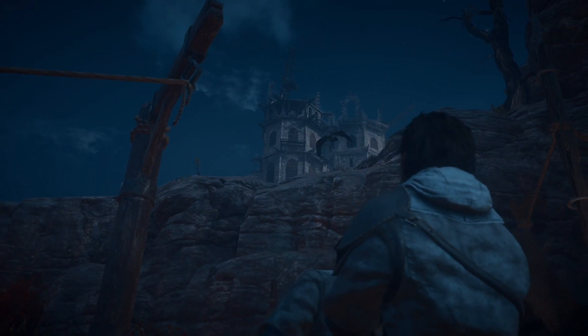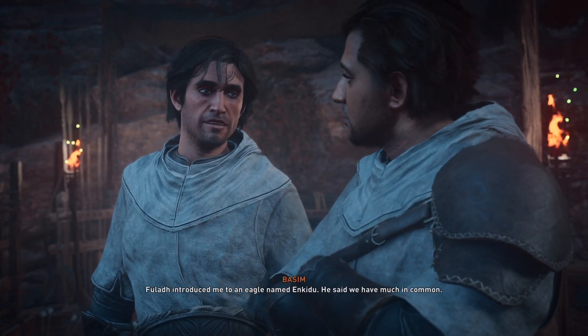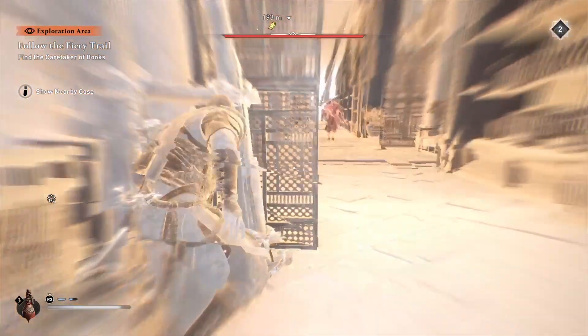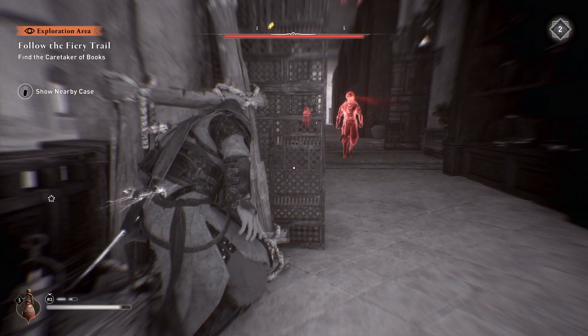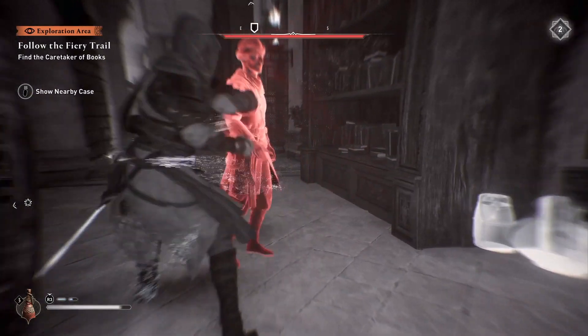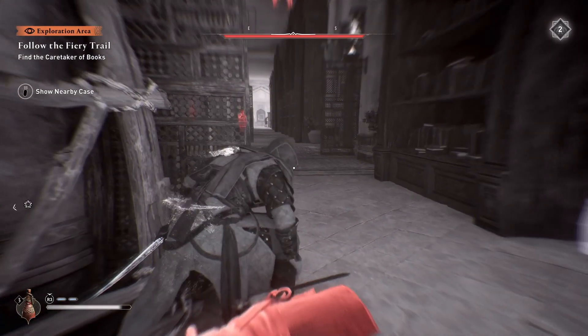Eagle Vision has been a staple in the Assassin's Creed franchise since the very beginning, and Assassin's Creed Mirage has been able to add another layer to the feature, which I feel may be getting overlooked. For the first time ever, with Eagle Vision, we are now able to see enemy lines of sight. What this does is let us know where the enemies are looking, but more importantly, where we can be without being spotted, which is crucial to stealth play.